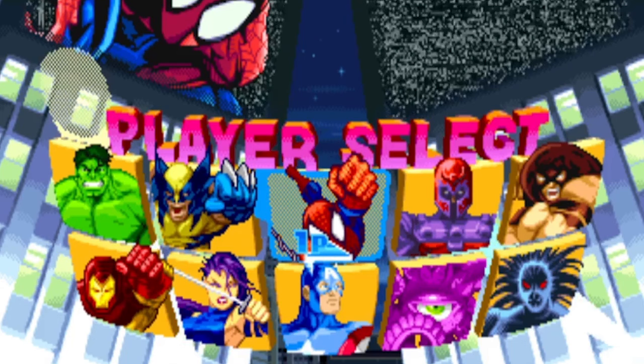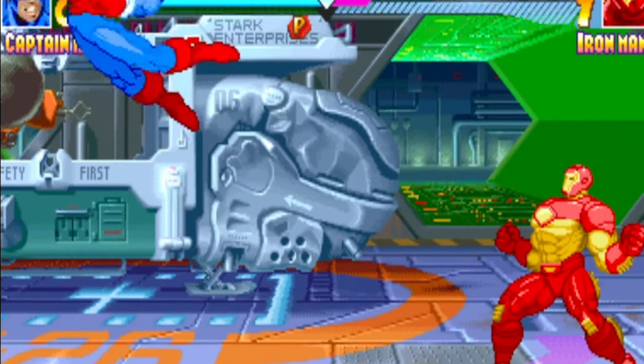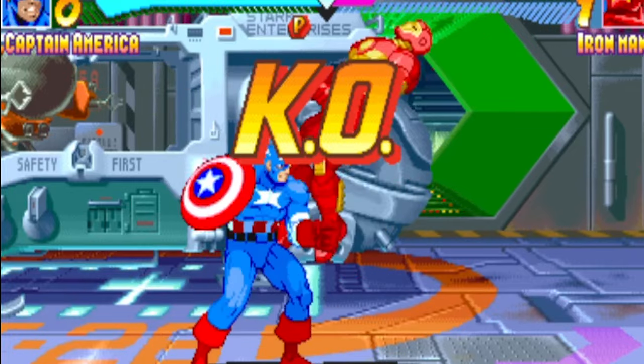This time around, the game would include the Avengers in its character selection. This means we got a chance to play with characters such as Captain America, Spider-Man, The Hulk, and Iron Man. While X-Men Children of the Atom was more focused on X-Men oriented characters, Marvel Super Heroes took a more broader approach to its character lineup.